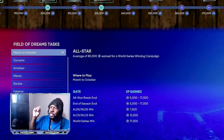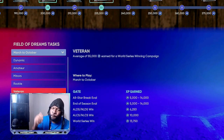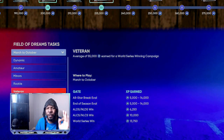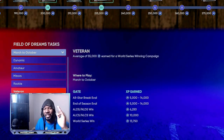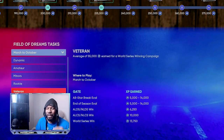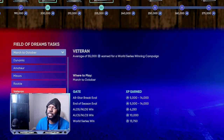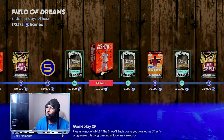I did it once on All-Star, made a new file, and did the rest on Veteran. On All-Star you're going to get 17,500 XP; on Veteran you get 14,000. It takes an hour and a half every single time to go from March to July 7th or July 10th — that's where you want to get for the All-Star break. The better you do throughout the season, the more games you'll be able to skip.